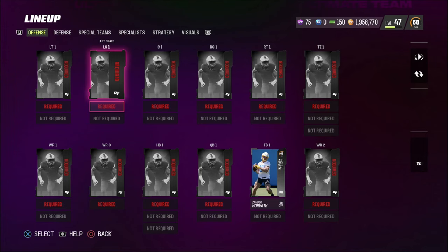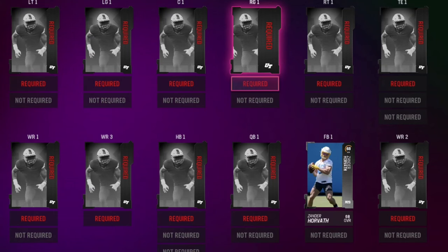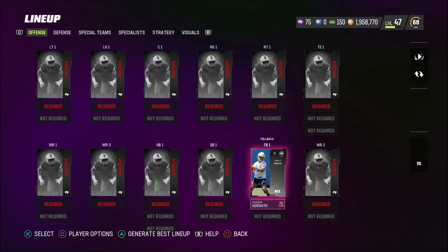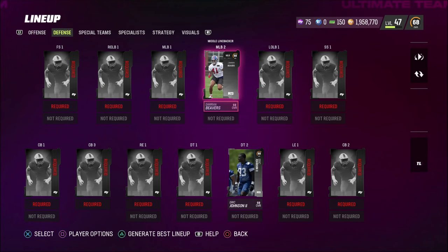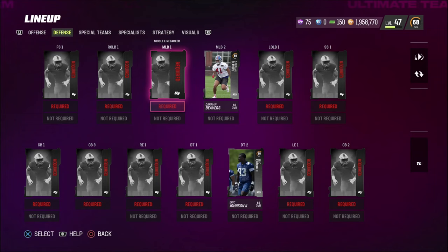I've been babied so far in Madden 23 playing with a god squad, so I have to change things up. Looking at the team, I do have a fullback on the squad but I'm not really going to buy one. I don't really use the fullback too often, and the middle linebacker two and defensive tackle two spots are going to be base versions. I don't plan on spending any coins on special teams either — no kicker or punter. This is 25,000 coins to spend today, which is about a thousand coins per player.